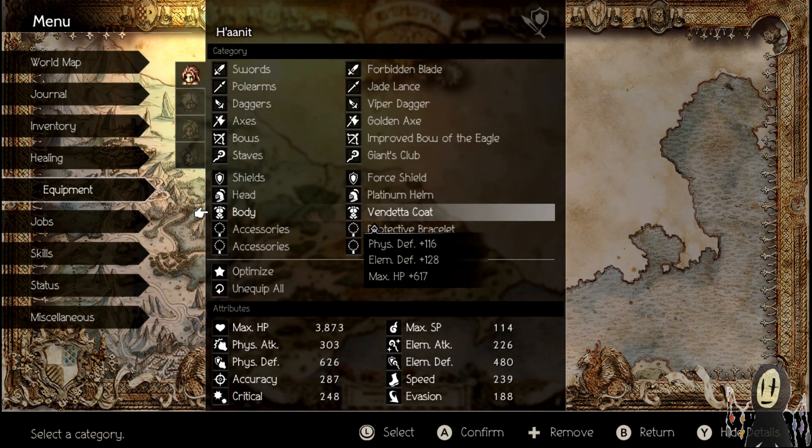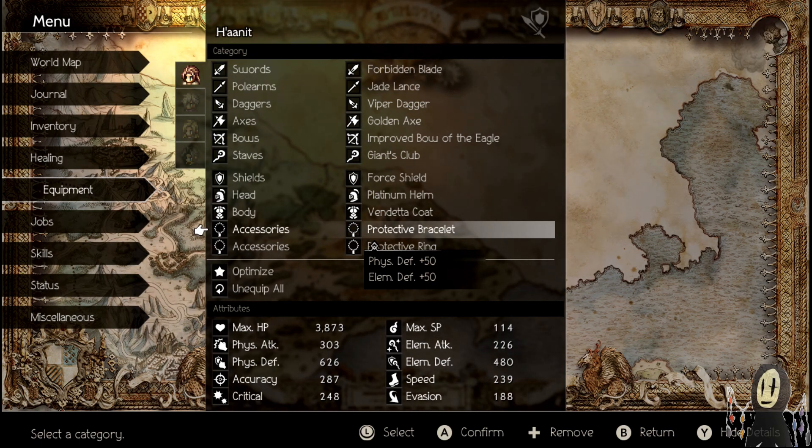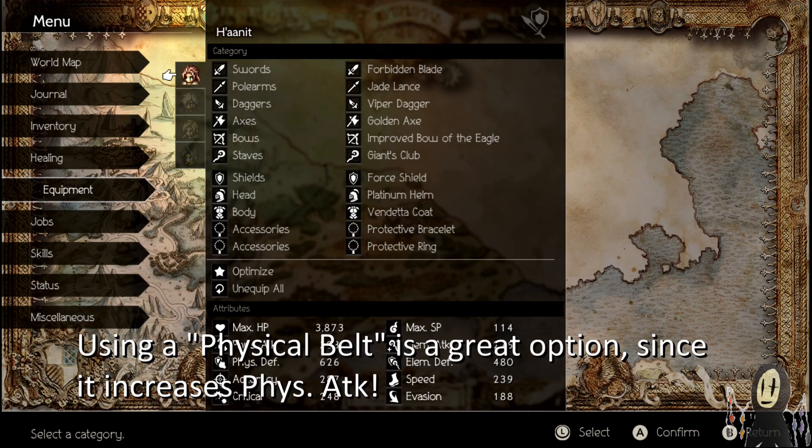The Vendetta Coat is from Primrose's Chapter 4, I believe. So yeah, pretty late-game stuff, as it were. I also have the Protective Bracelet and Protective Ring, just so I can give myself as much defense as possible.